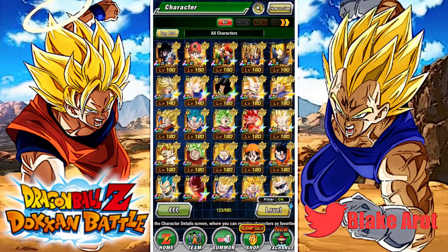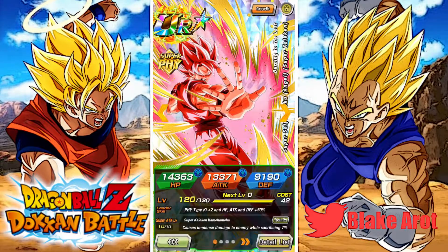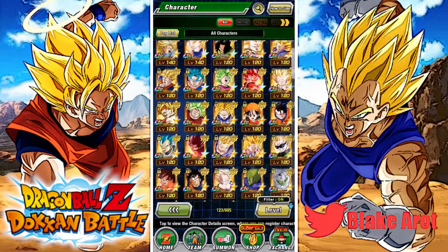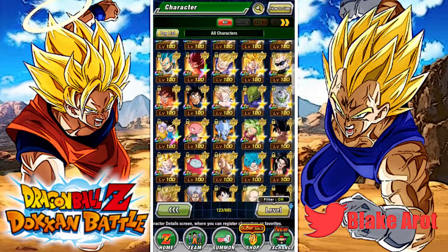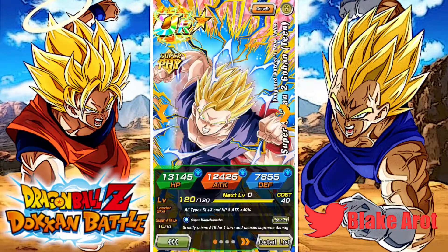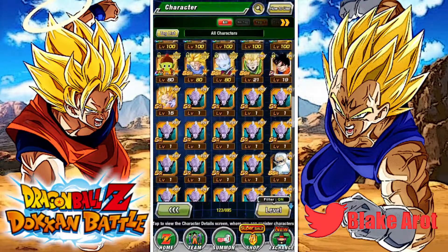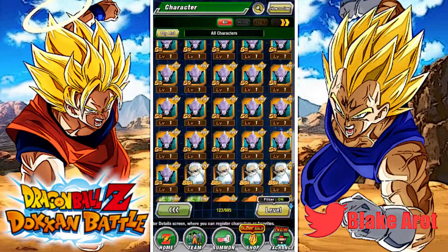Kefla's super good. This guy I just rainbowed because he has a super good link set, and I could see him getting an EZA at some point in the future. Looking through anything else — this guy I can't rainbow but I would if I could. I've only ever pulled him like four times, and the first time I bubbled him, so you know what that is.